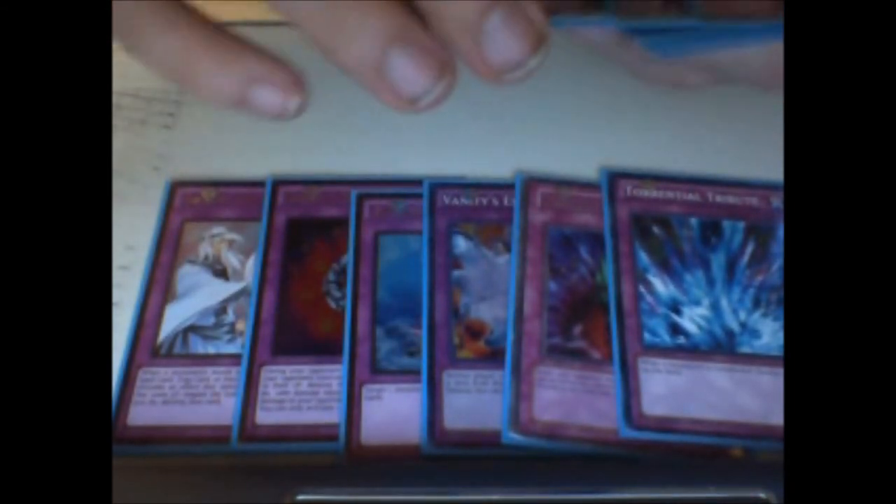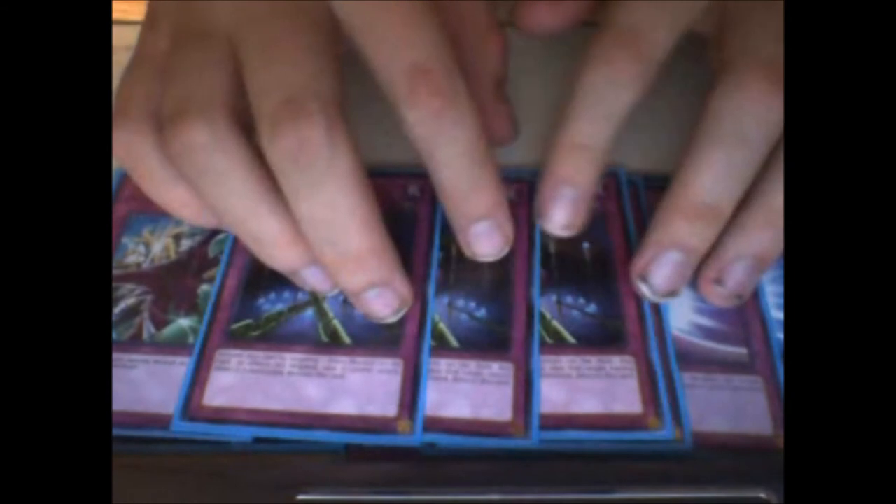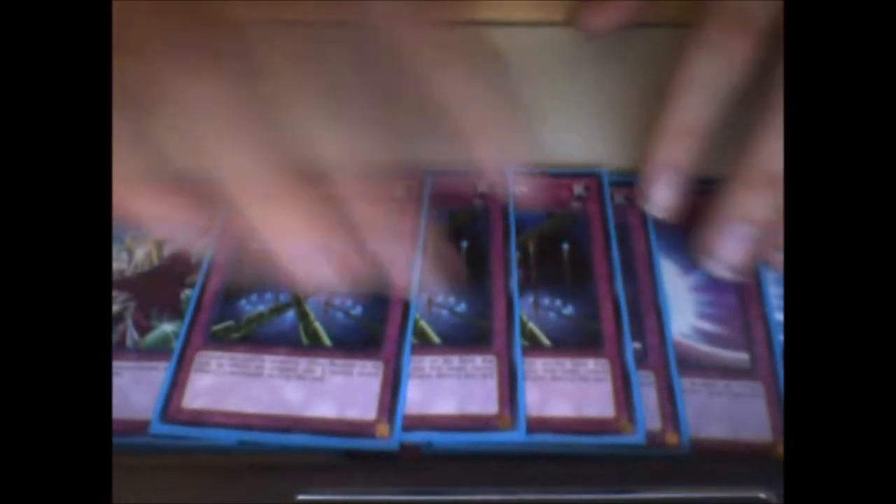We have a lot of traps in the deck: Solemn Warning, Ring of Destruction, Compulsory Evacuation Device, Granmarg, Bottomless Trap Hole, Torrential Tribute — pretty much what I call the main standard six staples. A lot of people don't like that I do this, but I love it. Triple D-Prison, triple Mirror Force, and triple Phoenix Wing Wind Blast. If I were to have any set of traps that I could have at three all the time, it would be these guys — mass destruction, outs to Dark Law, negating effects, and banishing things that can't be destroyed by card effects.